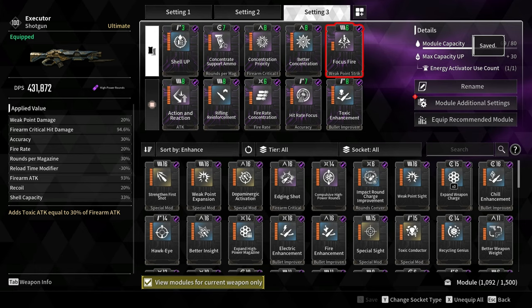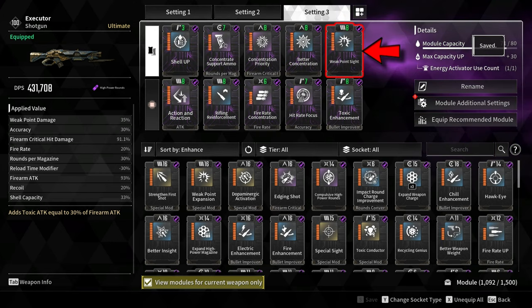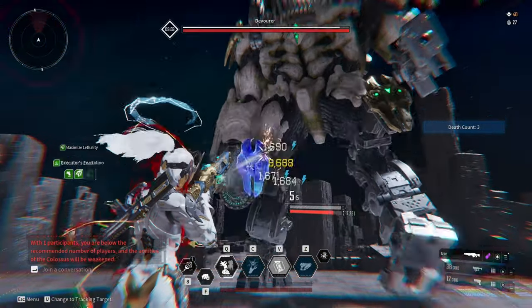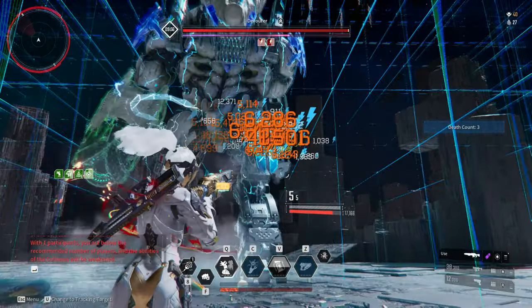For the Void Intercept Battle or Colossus Boss Fight, the only module you need to change is Focus Fire — replace it with Weak Point Sight. Also, the only descendant that can wield this weapon efficiently is Glay, since she can manipulate the ammo.